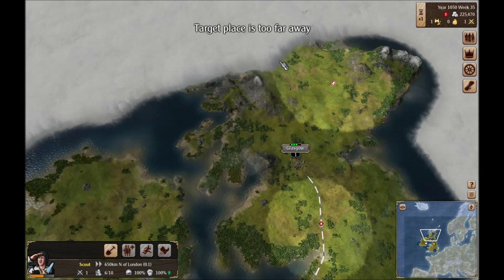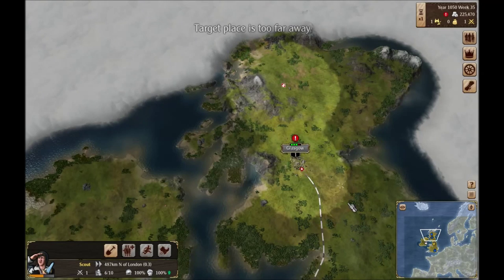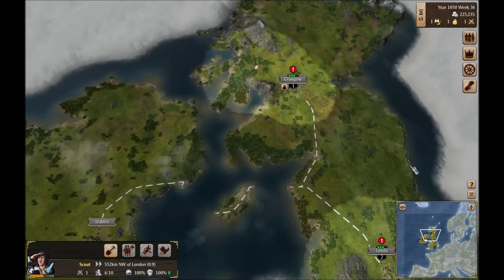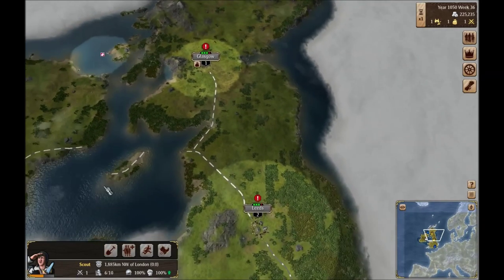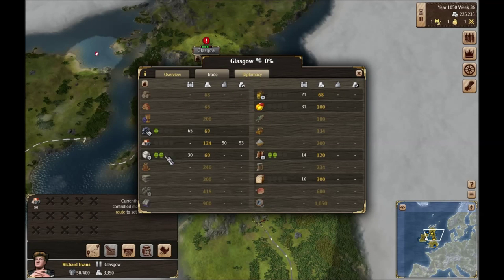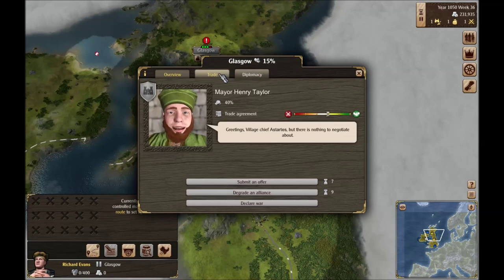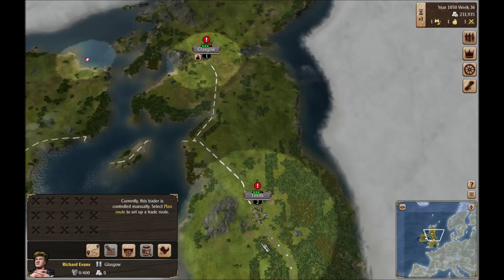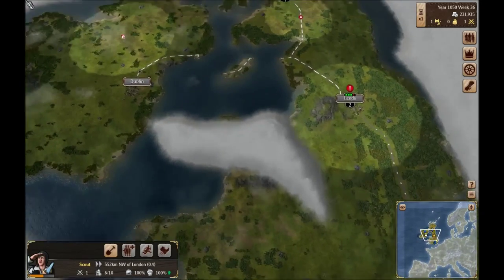We'll head up here and scout this out. Then I think we'll send him back to that shack and have him recruit another scout. We'll be back up to full strength and can send him to mainland Europe to see what's going on down there. Although I don't think I'm going to necessarily agree to any trade agreements down there — because in the past when I was playing, I negotiated with one of the rival kingdoms and they basically just flooded my markets with stuff I didn't need and ruined the prices of everything.